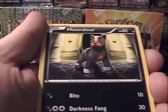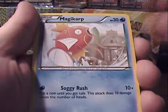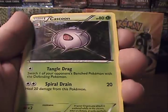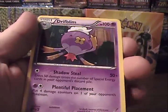Next pack. We have Houndour, Seel, Gothita, Marill, Magikarp, The Barrel, Rescue Scarf, Cascoon, Reverse Swablu — which is an Uncommon — and Driftblim Rare.